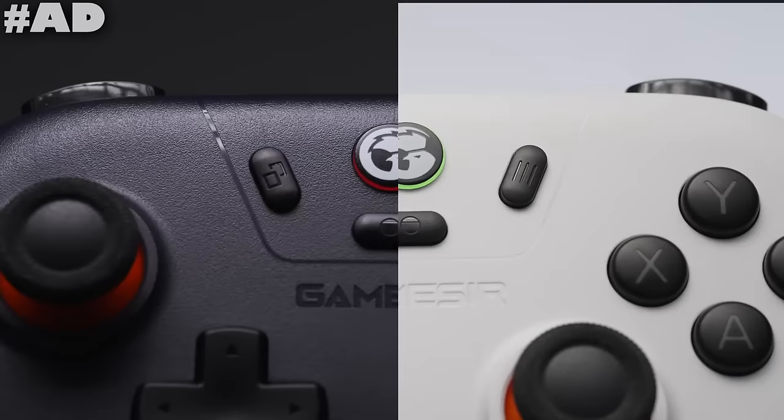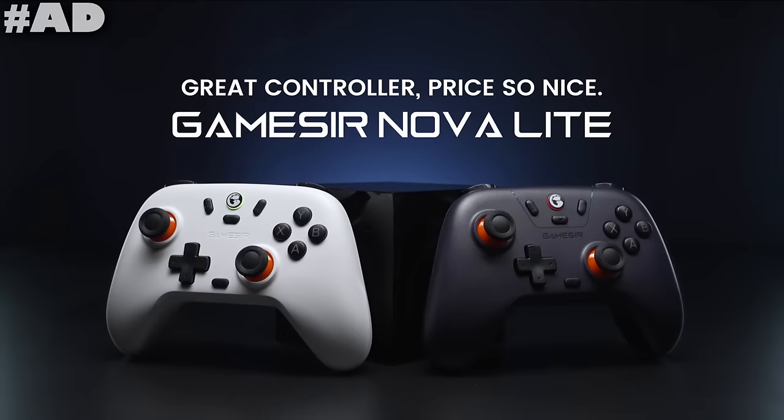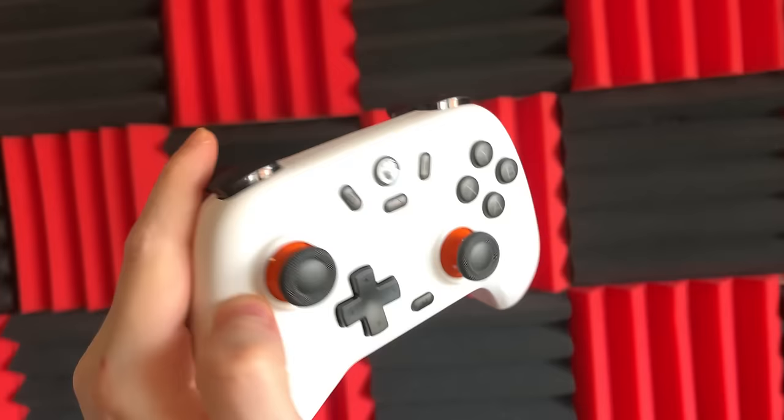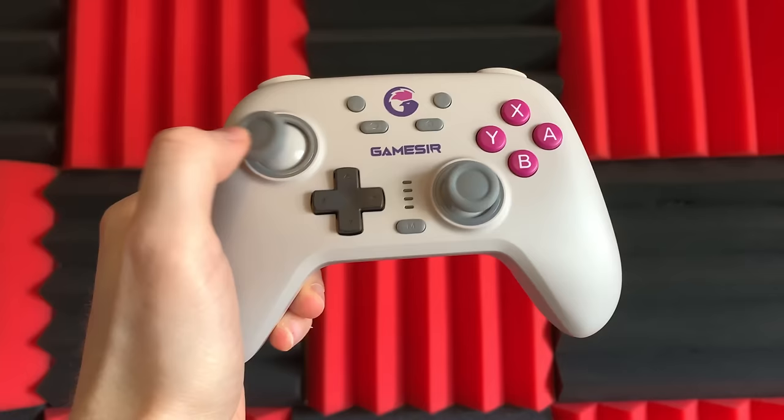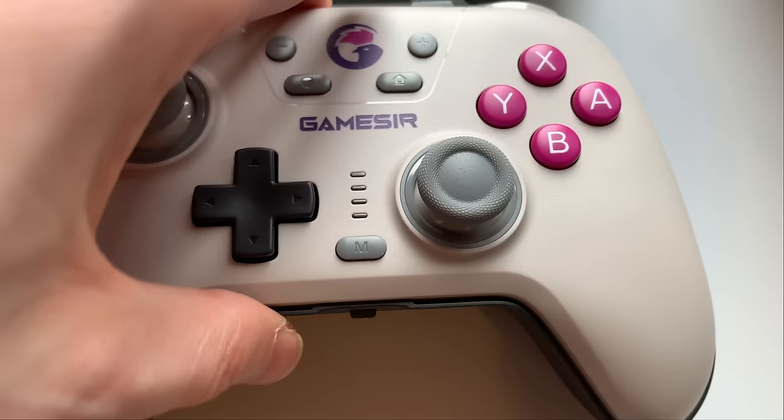Introducing the GameSir Nova and NovaLite controllers — two powerful options designed to elevate your gaming experience. Both controllers feature anti-drift Hall Effect sticks, ensuring precise and accurate control in every game. The Nova boasts stylish RGB circles on its sticks, adding a touch of flair to your setup, while the NovaLite focuses on functionality with a sleek and minimalistic design.